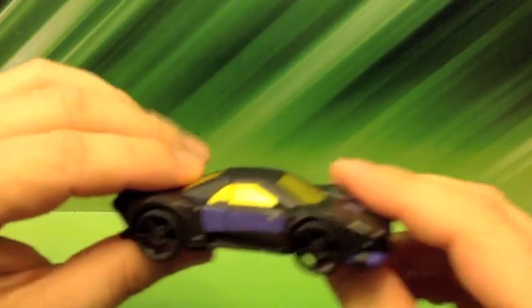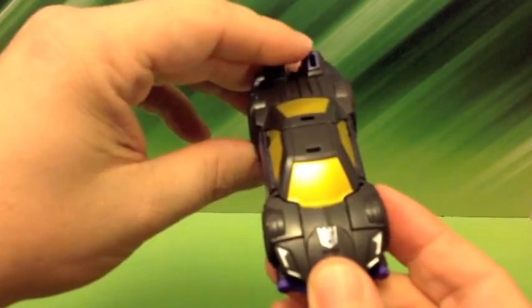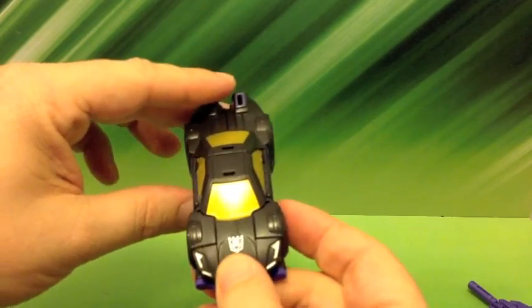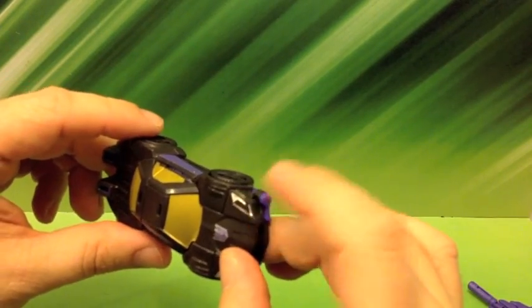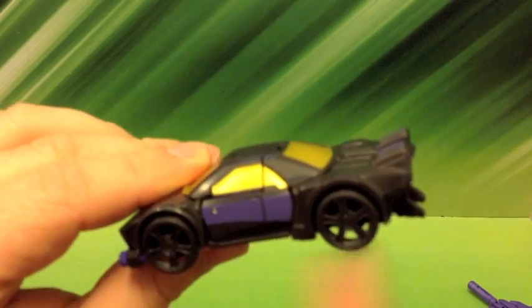And there we have a neat little Combiner Wars car. He's a cute little guy — I like him. He's got some big old fat tires and some purple details. Nice Decepticon symbol right there. And some similar headlights. No paint details on the back, but there's some cool molding. And I love those big old fat tires — it looks so cool. Mine doesn't roll super great, kind of half rolls, half glides.